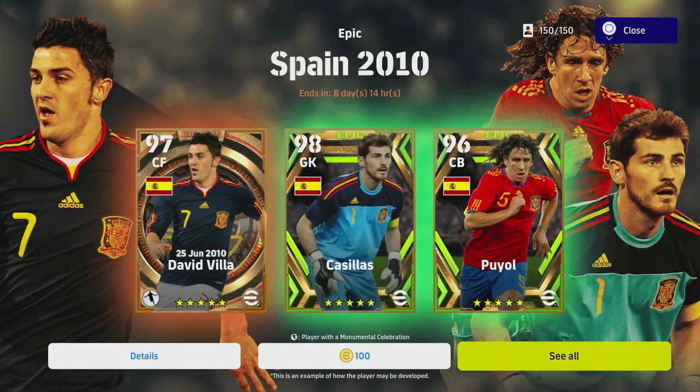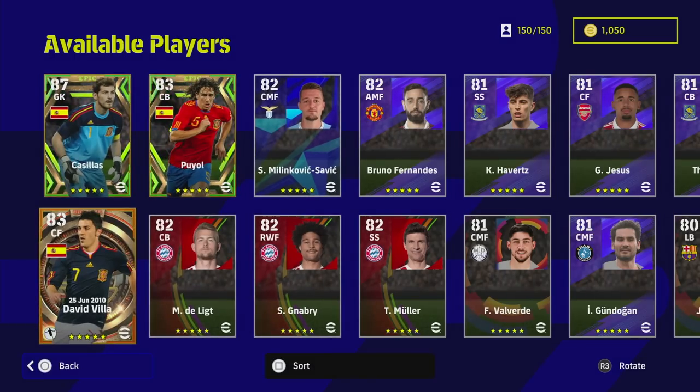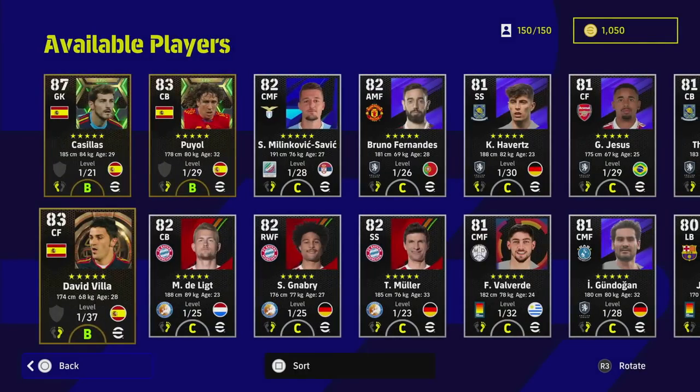There's a good trio of guys in here, but with the mix of 150 players I think you're going to have to be very lucky to get any of these boys. David Villa is the prize possession here because of his B form and the fact that he has 37 levels to go.